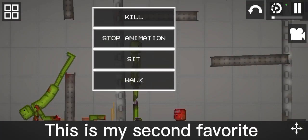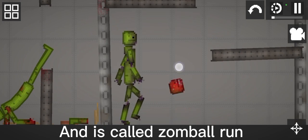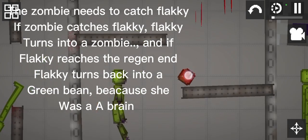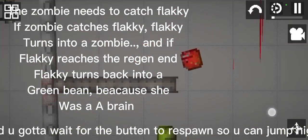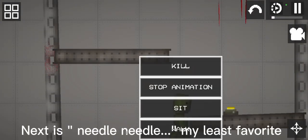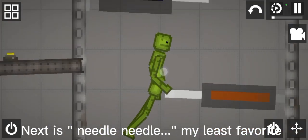This is my 2nd favorite, and it's called Zonball Run. The zombie needs to catch Flacky. If the zombie catches Flacky, you gotta wait — she turns into a zombie. And then next is Needle, my least favorite. Flacky turns back into a green bean, because she was a brain.